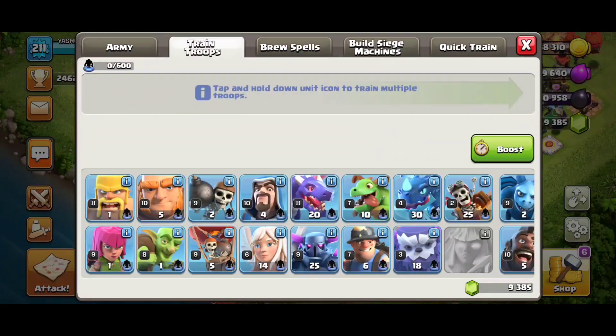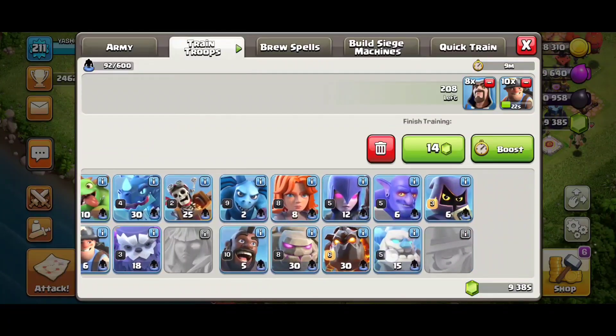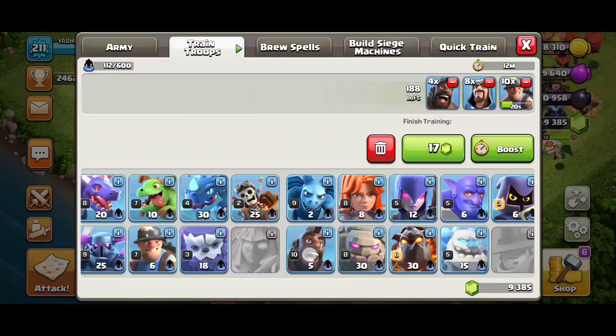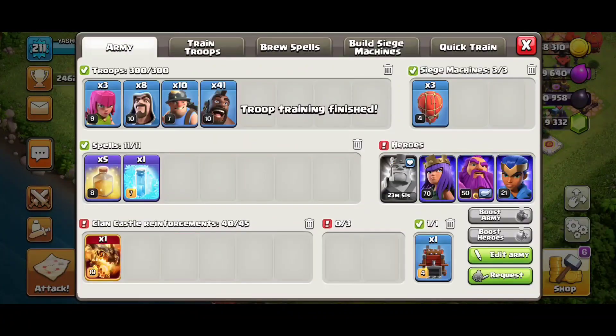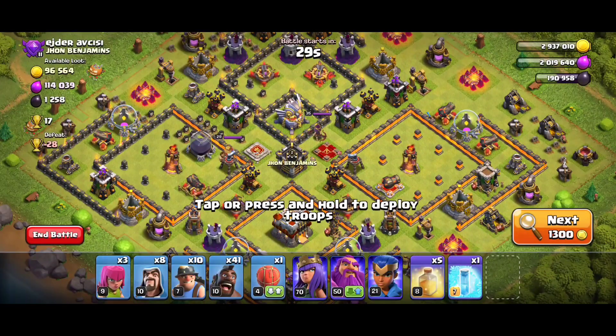I'll quickly prepare an army with 10 miners, eight wizards, and my Super Dragon. Then I'll just fill the rest with Hog Riders and we are good to go. Let's do an attack.